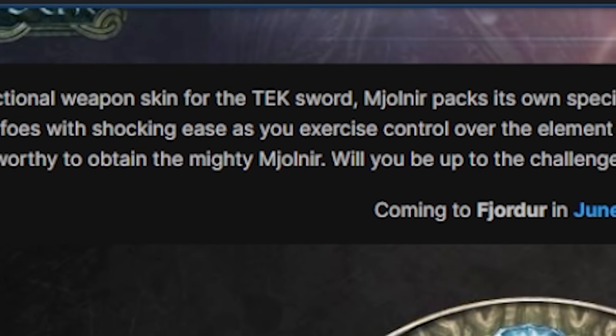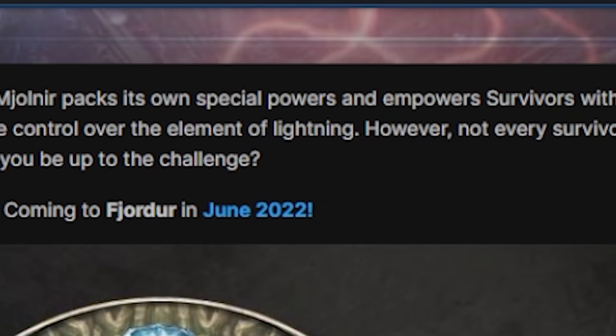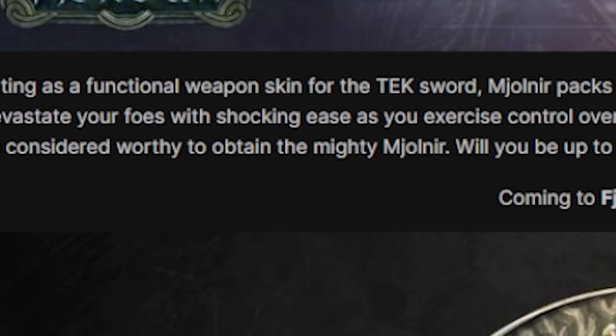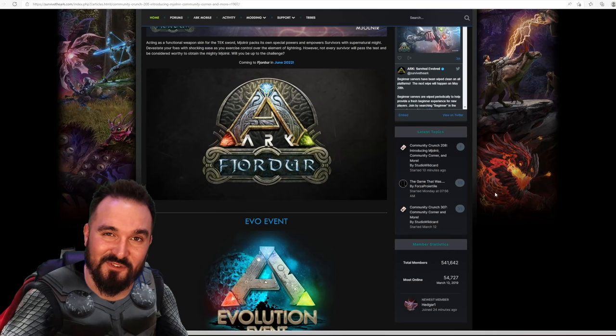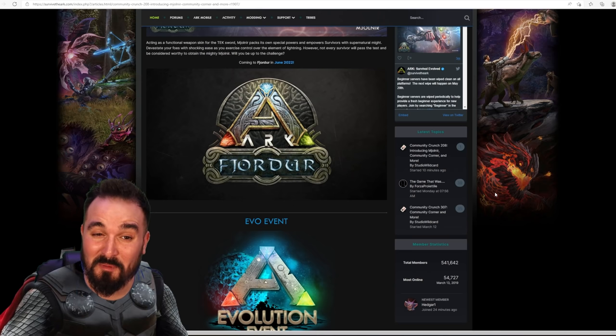Mjolnir packs its own special powers and empowers survivors with supernatural might. Devastate your foes with shocking ease as you exercise control over the element of lightning. However, not every survivor will pass the test and be considered worthy to obtain the mighty Mjolnir — will you be up to the challenge? It could simply just be a skin for the tech sword, but if it does have new abilities, I'm a big Thor fan and I'm going to lose it.